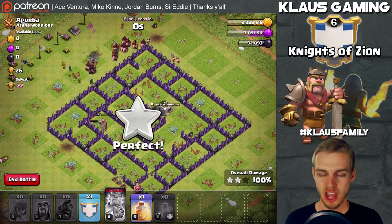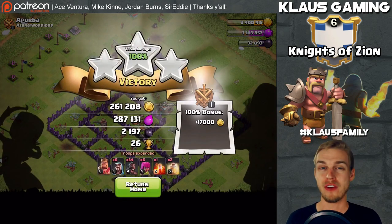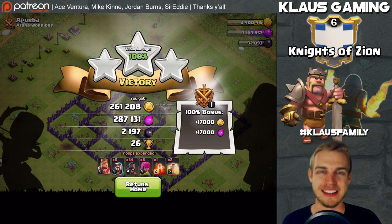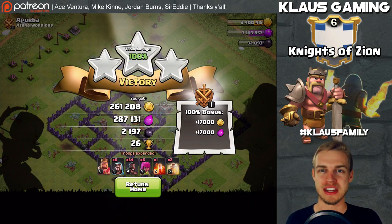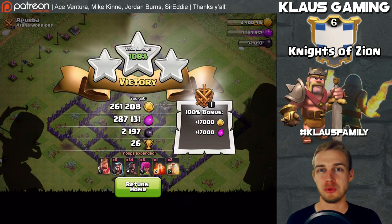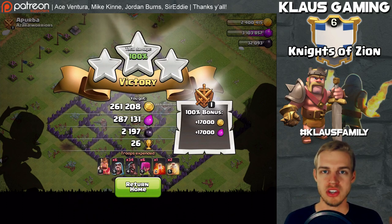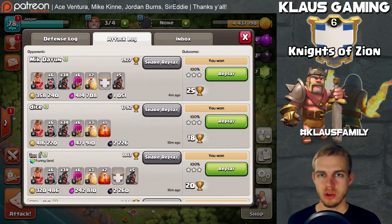An awesome three-star - saving a heal spell, saving clan castle troops, and surviving the dragon. We locked on to a ton of loot: over 500,000 combined gold and elixir and over 2,100 dark elixir. That's a taste of what I'm going to be doing for the next hour - I'll be back when I find a monster raid or decide I'm done.